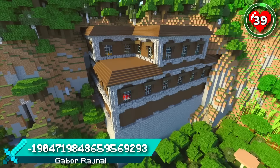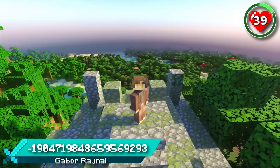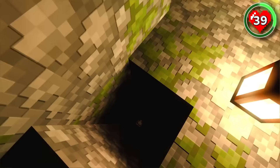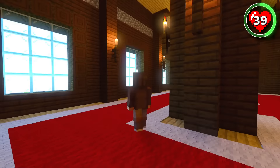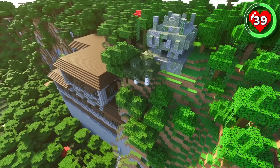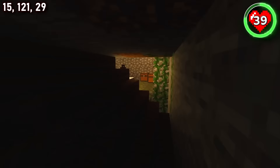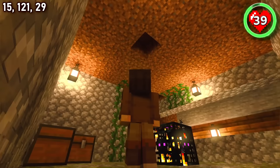Jungle temples and woodland mansions are notoriously hard to find, but not here. In this incredible seed, you spawn right on top of a jungle temple. And if you dig down directly under the temple, you'll stumble upon a mind-blowing surprise — a fully-fledged woodland mansion. This is already one of the rarest spawns in Minecraft, but there's still an additional structure here to show you. Put the claustrophobia to the back of your mind and make your way through this tiny gap that leads directly to an exposed spider dungeon wedged between the surface and the mansion roof.